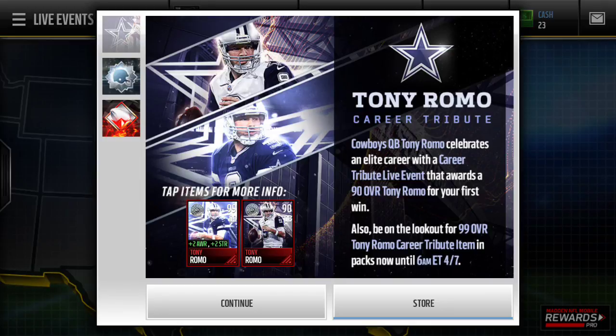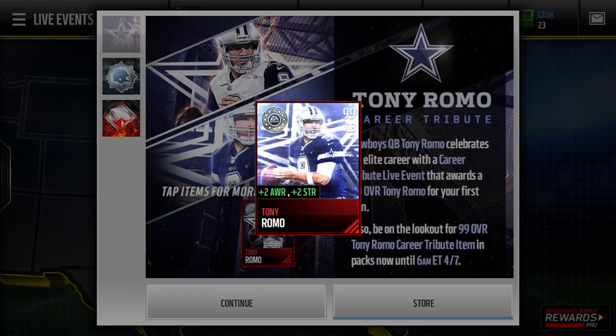I ended up completing all the live events and getting the 90 overall Tony Romo. As you guys can see right here, they did come out with two cards — the 90 overall Tony Romo, and then the 99 overall with Plus 2 Awareness and Plus 2 Strength Tony Romo as well.